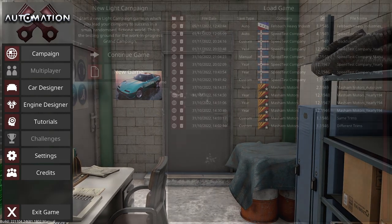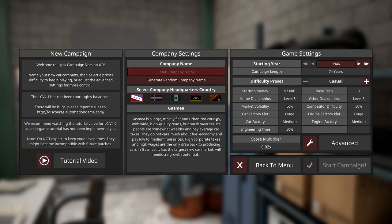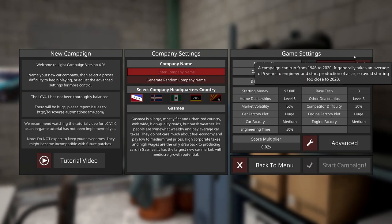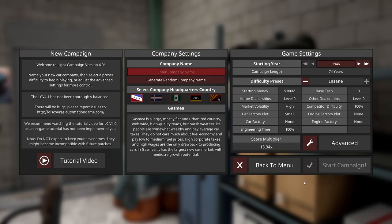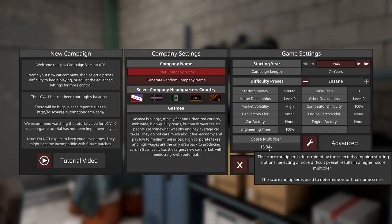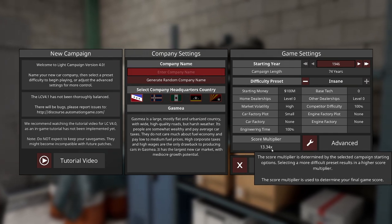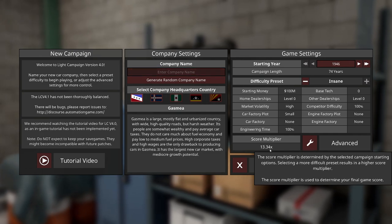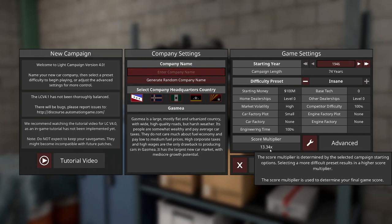Let's start a new game. We're starting with something a little harder, like Insane difficulty, just to see how it plays. There's exactly three-hundredths of a multiplier too low in terms of score multiplier — that's the biggest bug in the game, because this ought to be the elite multiplier.